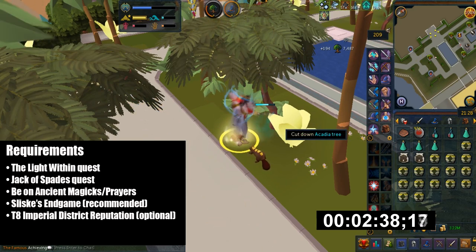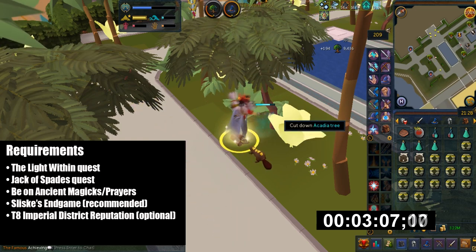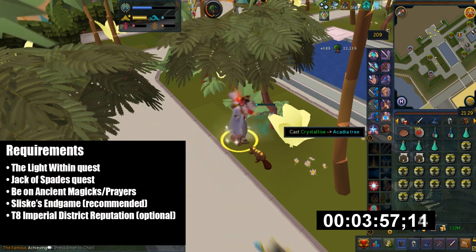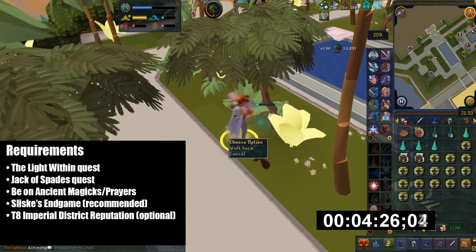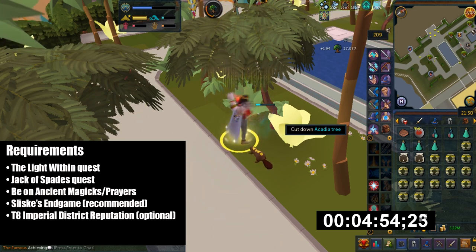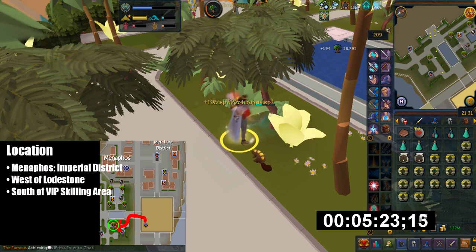I would highly recommend you have tier 8 reputation in the Imperial District, but it's not really needed if you have a high woodcutting level, because what happens is you get a higher success rate for cutting the Acadian trees. I also suggest you complete Slisky's Endgame quest because you get a really awesome reward that gives you a set effect.